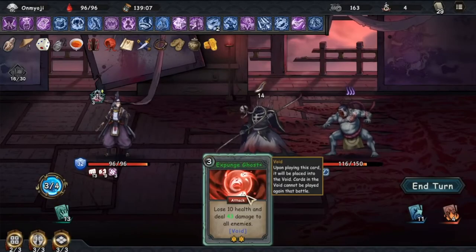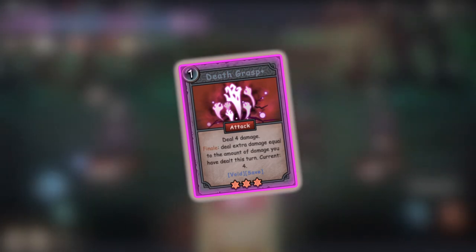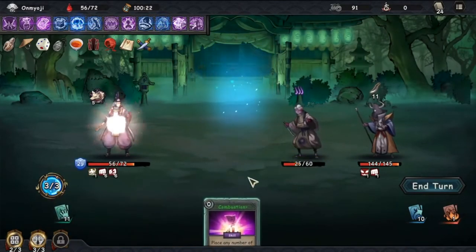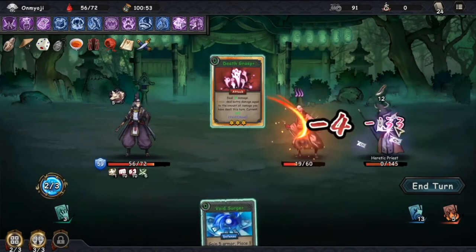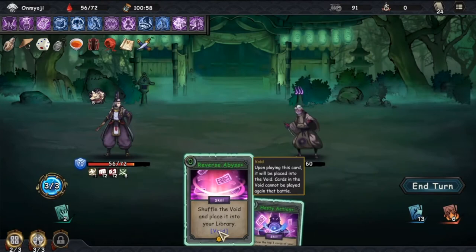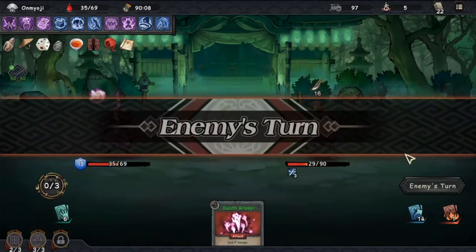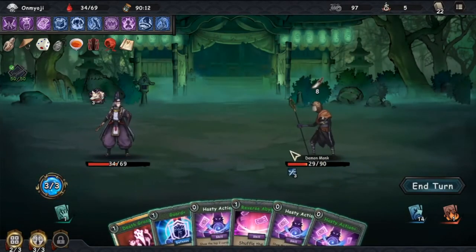The attack card I would definitely recommend putting into your deck is Death Grasp. Death Grasp has a finale effect, which will only be triggered if it is the only card of that type in your hand, and it will deal extra damage equal to the damage you have already dealt during your turn — that can be absolutely devastating to your enemies. It will be easy to trigger that effect when To the Death puts that card in your hand, or you can just play all the other cards until Death Grasp is the only one left. The upgraded version of Death Grasp also has the save condition, which will keep that card in your hand even when your turn is ended.